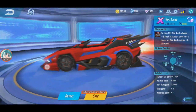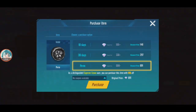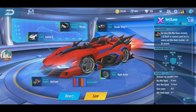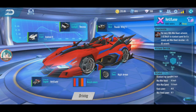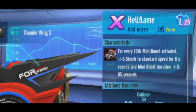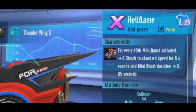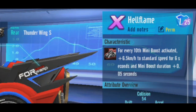Next time maybe I'll buy the Icicle tire - it's 891. Not sure about it though. What if I use Night Demon tire? I'll stick with Night Demon first - the normal tire is better. By the way, I forgot to show Hellflame's characteristic: every 10 mini boosts activated, your standard top speed increases by 6.5 km/h for 6 seconds, and mini boost duration also increases. That's what the Hellflame ability does.